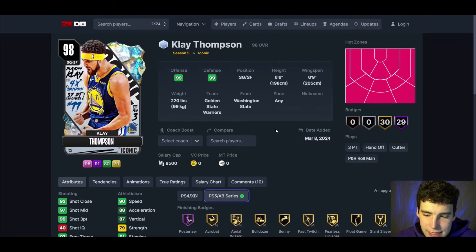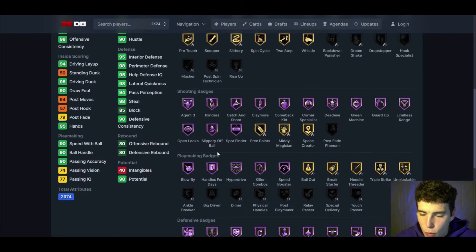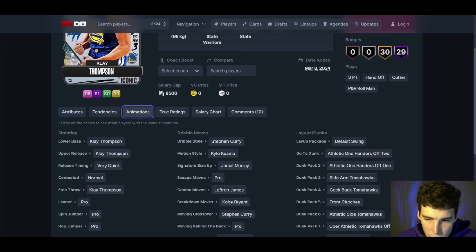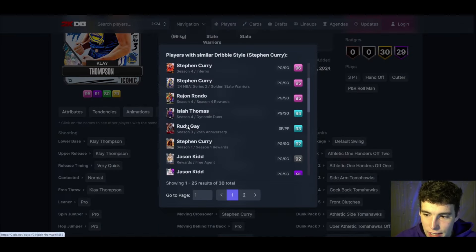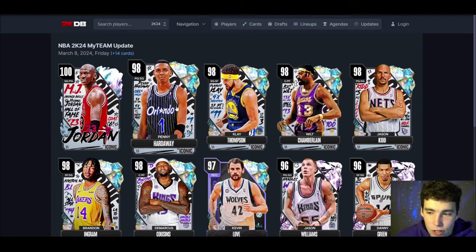Klay Thompson up next: 99 three-ball, 90 speed, perfect defensively, comes with immovable enforcer — a big badge. Driving dunk is good, playmaking is good, release on very quick, Steph dribble style, pro leaner. The Steph dribble style for him is kind of troll and I don't necessarily love that, but he's still a really good card. Not a card I can hate on.